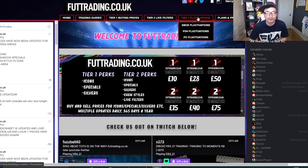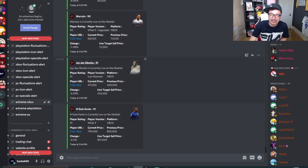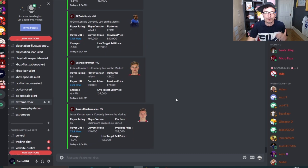We've recently introduced a tier 3 thanks to you guys asking us to develop a bot. Basically we came up with a program and it pings you every three minutes, telling you when cards are low and what to sell those cards for. This is the Discord area for tier 3 users - as you can see, it's pinging you with the current price and the live target sale price.